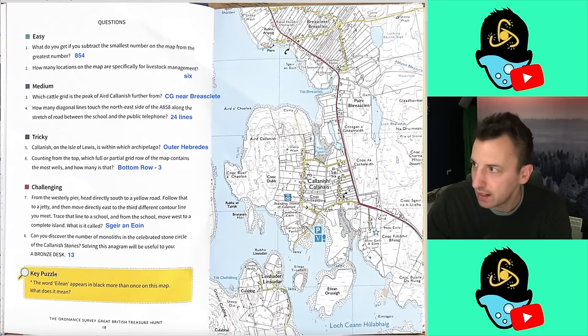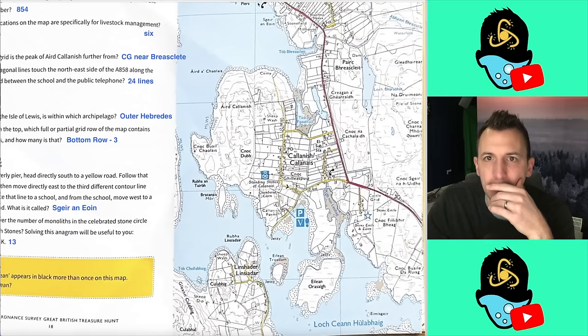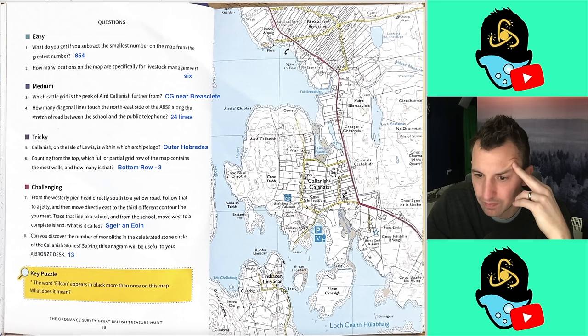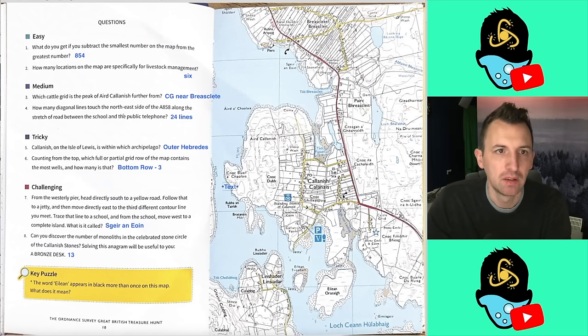In every episode there's a key puzzle at the end which helps you find the treasure. This is an important one. The key puzzle says: the word 'Eileen' appears in black more than once on this map — what does it mean? We've got one here and one here. I'm thinking it means 'island' because these two are islands. I'm going for island — that's all I can think of.